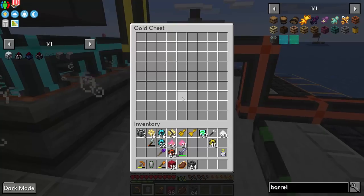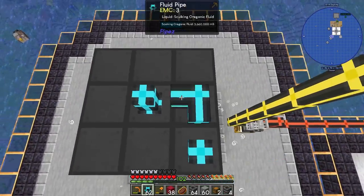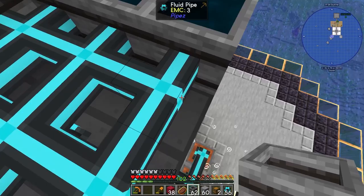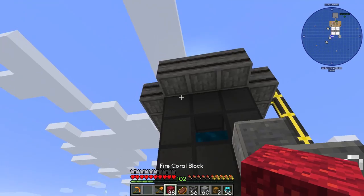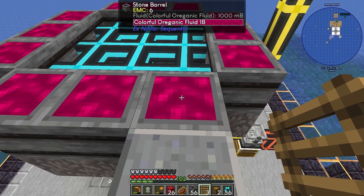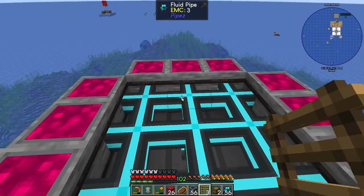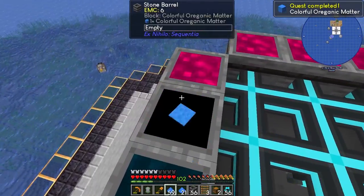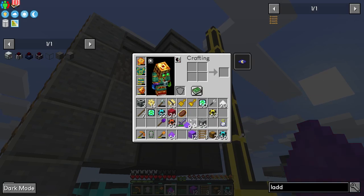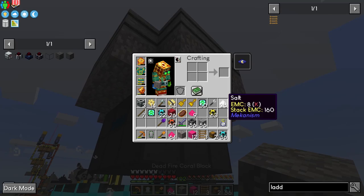I don't think we'll need any more silver or gold so I'm going to remove that setup and expand it. Twelve barrels on the sides — three barrels on each side with a fire core coral underneath — and this will convert it into colorful organic fluid. Before I make the same mistake, let's convert some colorful transformation powder into colorful organic matter. Wait — every time this is converted to colorful organic fluid, the coral drains its energy? That's not good.